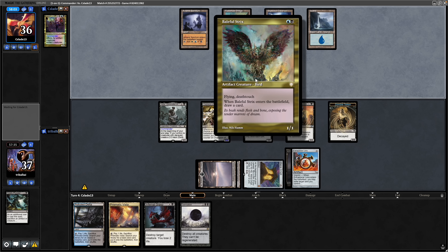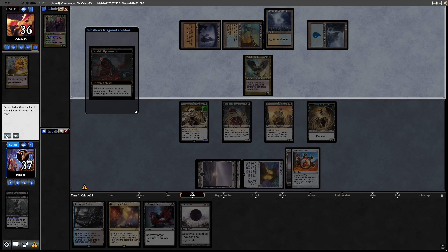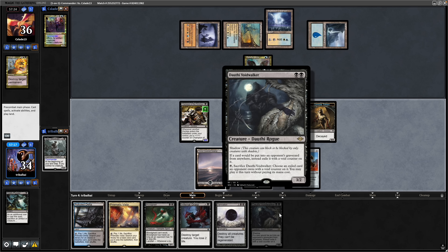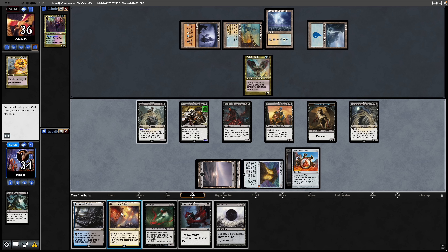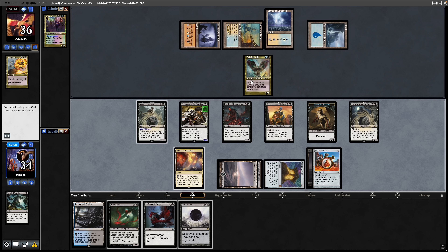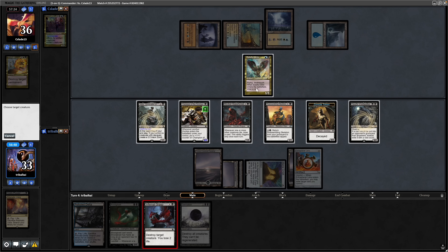Might actually be worth removing the Baleful Strix at some point so that they can't hold us hostage the whole game — we're missing out on a decent chunk of damage next turn if we can't swing through. Seeing removal in the form of Vindicate onto our commander — we'll put that back in the command zone and recast it next turn. Triggers Morbid Opportunist and draws us a Bloodghast. We see a Dauthi Voidwalker. Get down our commander again and play out the Dauthi Voidwalker as well as the Prismatic Vista. We go for Infernal Grasp on the Baleful Strix.